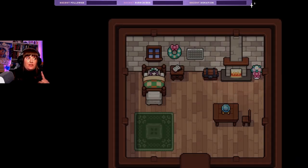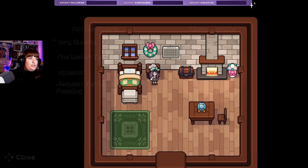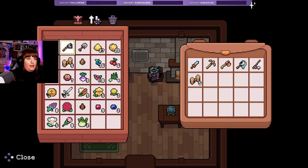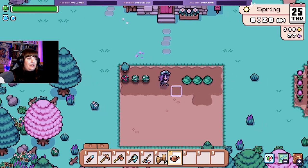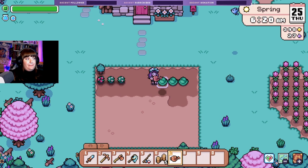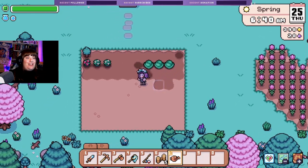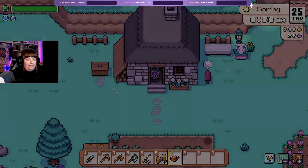We'll take some fencing out. Get our watering can, water our crops. Every time I forget I have the area tool! Oh no, why am I watering under me? Damn it, why can I not water in a straight line? It's fine, we did it — all good, don't worry about it.